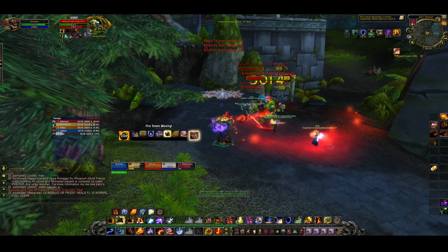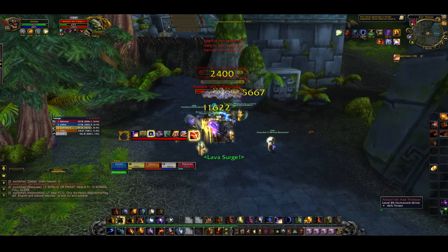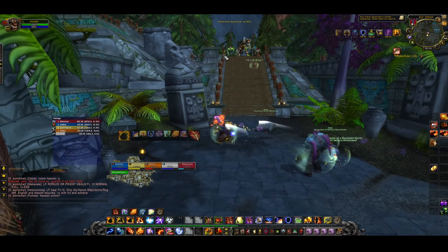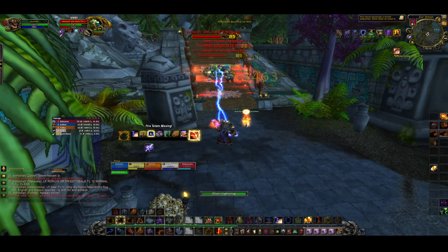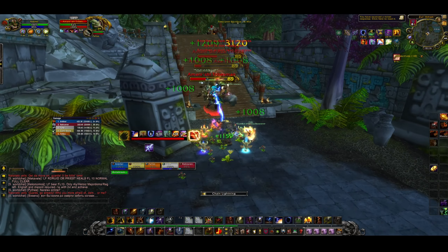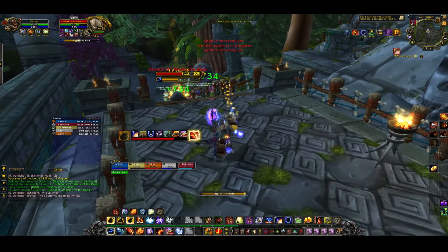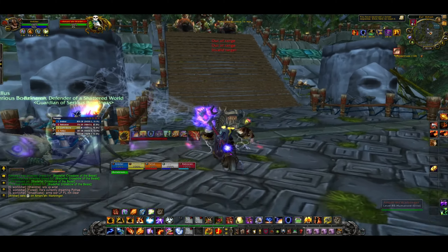The Axe Throwers are a nightmare — they will stun-lock your tank, which can be very frustrating. After that pack, skip the bears on the right. The next pack at the top is a four-pack: two Axe Throwers, a normal melee mob, and a Medicine Man. The Medicine Man must be CC'd — a Rogue or Mage can do it, or use a trap. The reason is the traps they drop: one is a Healing Ward that keeps mobs healthy, and one is a Protection Ward that makes all mobs invulnerable. Deal with them separately.